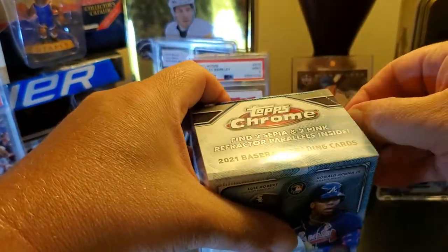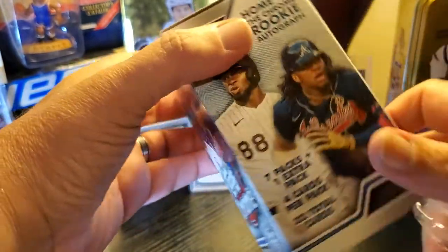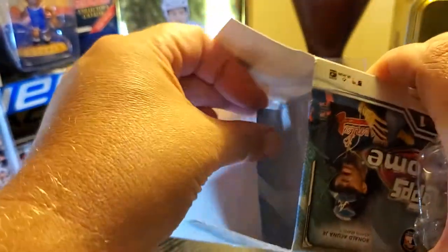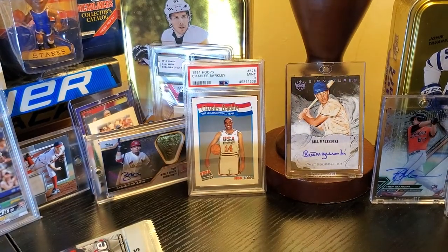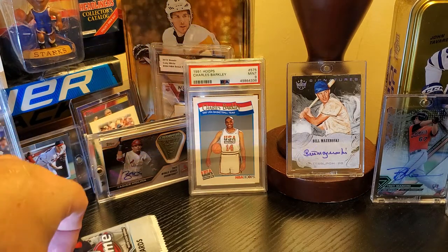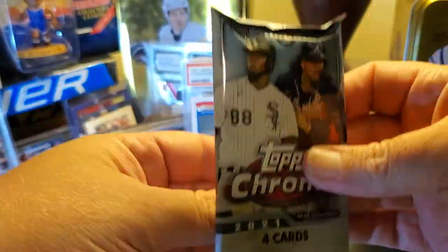We're looking for two sepia and two pink parallels inside here. Card-wise: seven packs plus one extra pack, four cards per pack, so it's eight packs. I don't know why they do that — it's not like it's a special pack, just say it's eight packs. I've seen some pretty cool stuff come out of this watching other people rip it. Let's see what we got — hoping for something awesome.